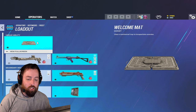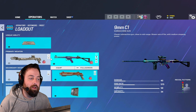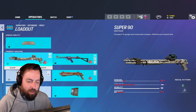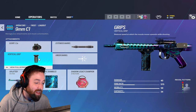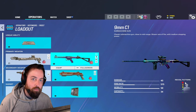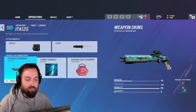The loadout is pretty straightforward for Frost. You have the Super 90 and the 9mm C1. There's no real point using the Super 90 unless you want to have some fun - it's not a bad semi-auto shotgun. But the 9mm C1 is your bread and butter while playing Frost. I run an extended barrel, vertical grip, and a 1.5 scope. It's a very stable gun that does a lot of damage. The only downside is fire rate is a little slow, but there's no recoil on it. Then for secondary, secondary shotgun all day - you need it to make rotates.